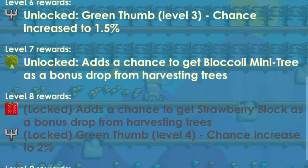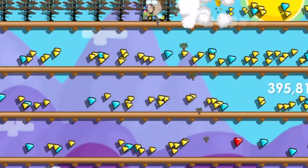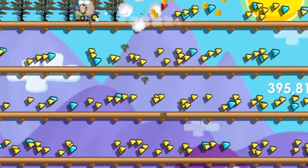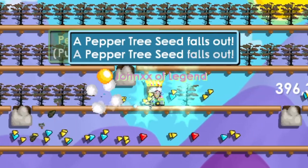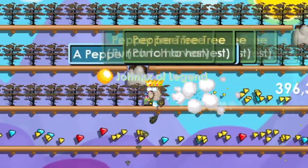Blockoli is worth around 8 to 15 world locks before, and people are buying it for 6 to 12 world locks right now, depending on demand — since it is used in making an item for the Clash event. So I tried harvesting a full pepper world farm.